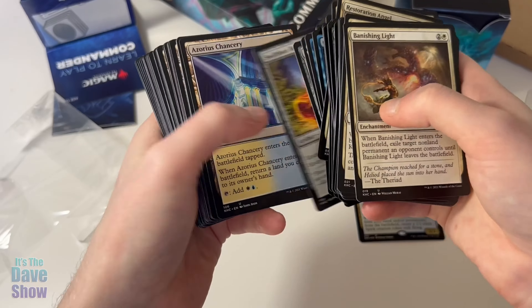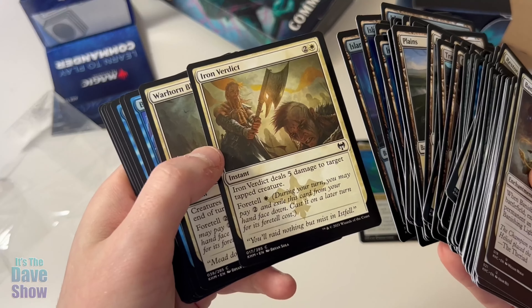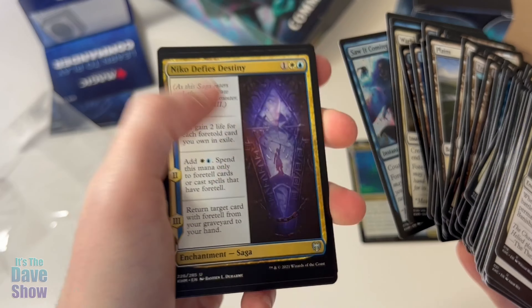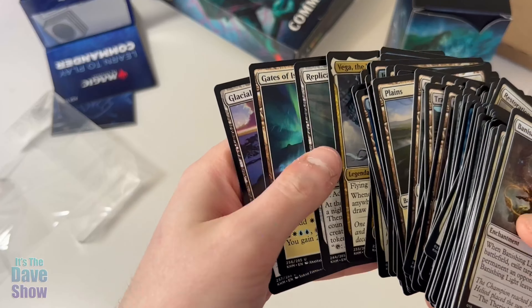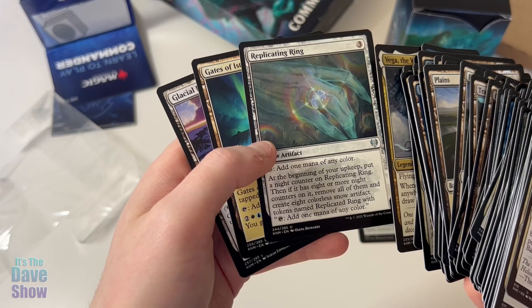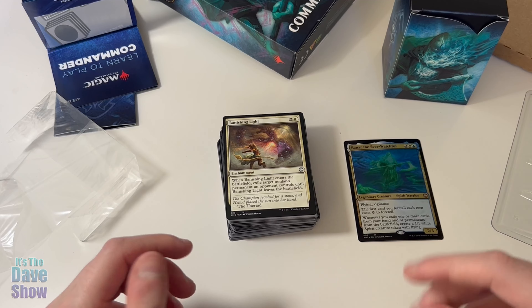And then all our mana base — just all the land options, basics. Here are some extras: Iron Verdict, Warhorn Blast, yep — increase power, draw, exile things. We do get a saga, cool. Vega makes sense. And then a bunch of the Kaldheim effects, right? Because it's from the Kaldheim set, so you get some of the cool snow lands and snow shenanigans — good old Phantom Premonition Commander set.